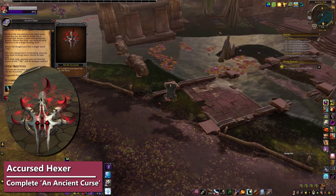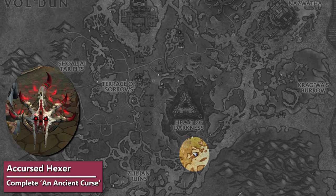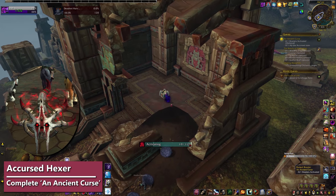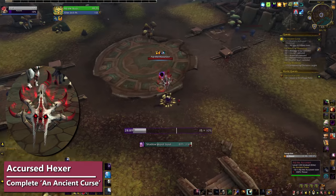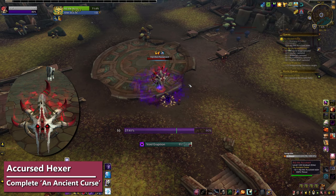For the Accursed Hexer, heroes of either faction can complete An Ancient Curse. You pick that up anytime from the Ancient Tablet in Nazmir. To complete it, light the five braziers around the ruins and then kill the rare that spawns — you probably don't need a group. Once you're done, you can buy the Accursed Hexer off Shoke for 500 Polished Pet Charms.